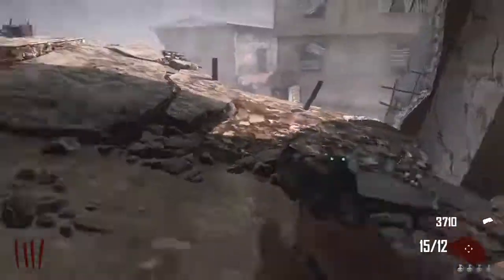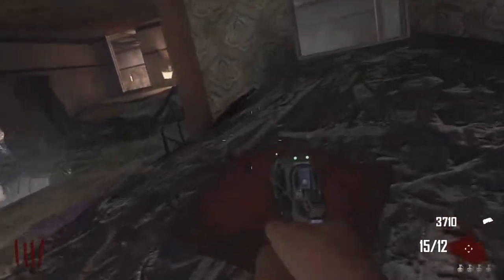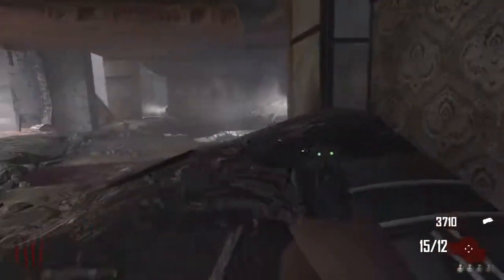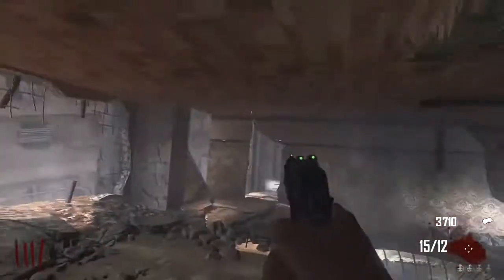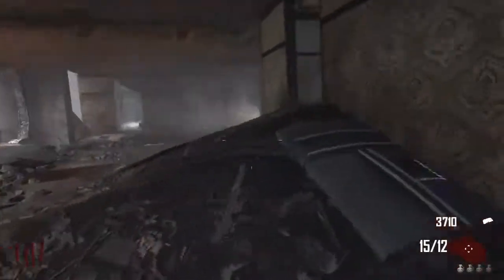This is my favorite spot to train — this is in the boot room — and this trample steam spot will help you. It opens up the possibilities with this spot right here. Most people think if they're going to use a wall gun they have to use the gun right there, but with the trample steam placed right there, it opens up the possibility to numerous guns.